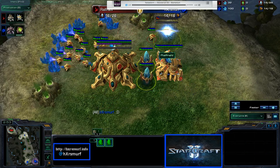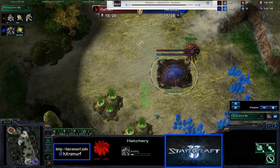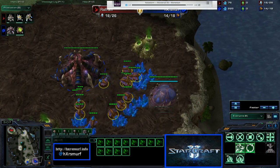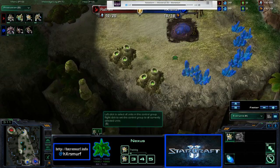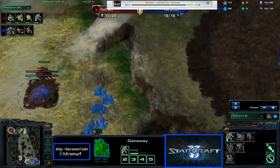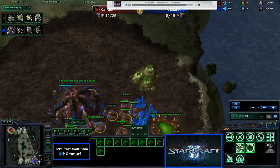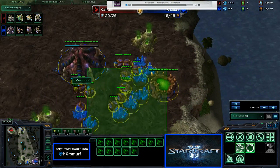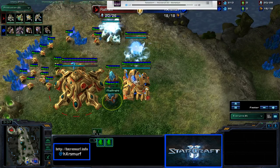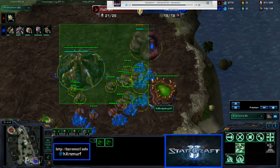So he puts down a gate, cyber core, teleport. I just got my hatch down. APM's pretty good. I put down an extractor because I see that, for some reason, he doesn't have an expansion yet. So I throw on an extractor right now so I can get speed and I get a roach warren pretty quickly.